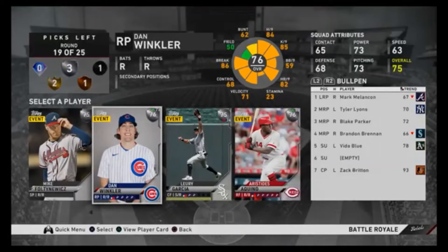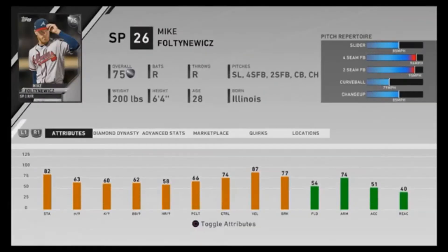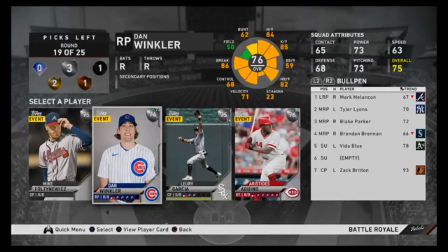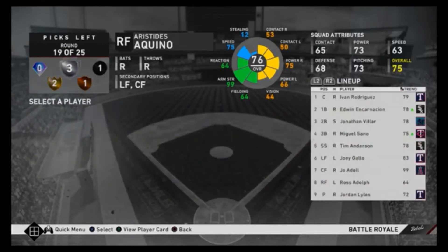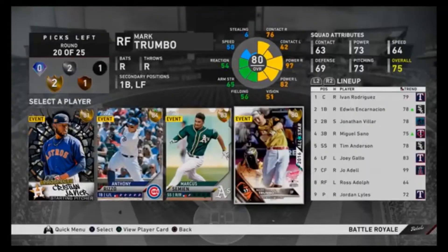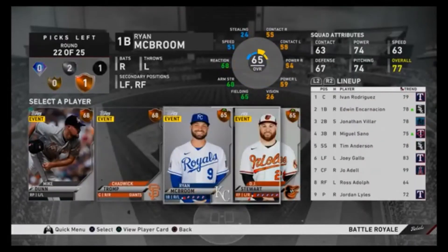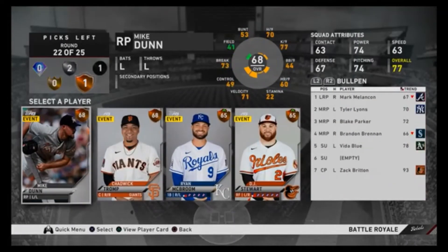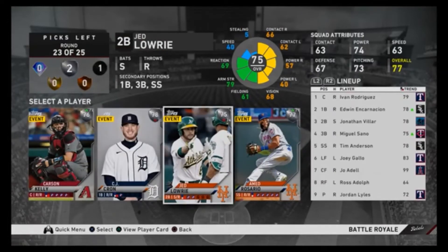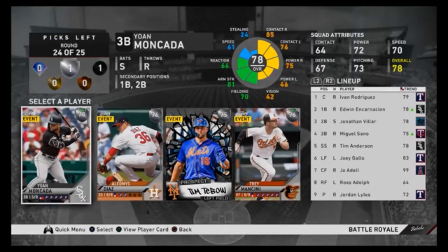There are a couple of reasons these two stats are the most important. Defense is not really so important in the tournament because there are so few innings, and contact is a nice commodity to have, but I would rather have more power than contact, just so I can have the assurance that at least one of my good ball-on-bat situations will result in — hopefully — a home run, because home runs are what MLB The Show thrives on. That's how most of the games are decided, especially in Battle Royale.